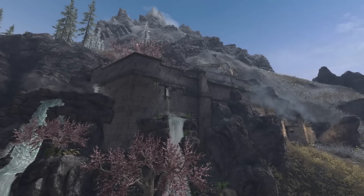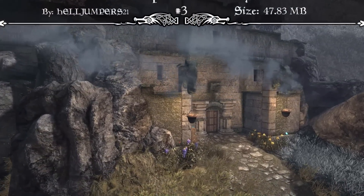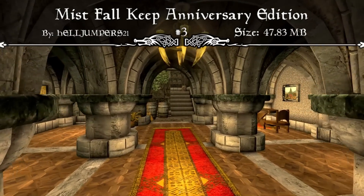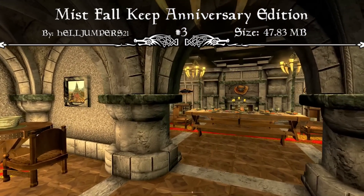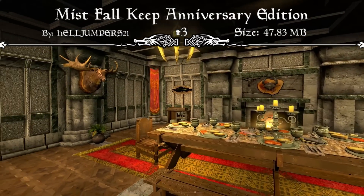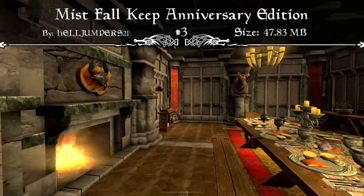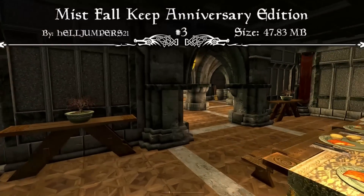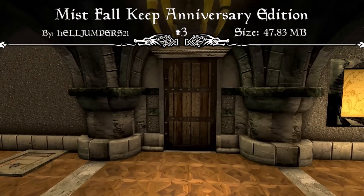Coming in at the number three spot this week, we have a brand new beautiful player home that's been updated to Anniversary Edition and has way more features than before. This is the Mistfall Keep Anniversary Edition mod. The mod page reads that this is a home for an adventurer, collector, crafter, or all of the above. Immerse yourself in the world of Skyrim with this home situated in the center of it all. With room for six children and eleven followers, this beautiful mountain stronghold overlooks the trade routes directly across from Ivarstead.